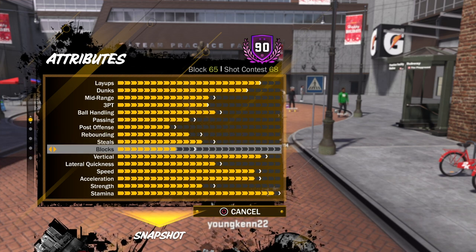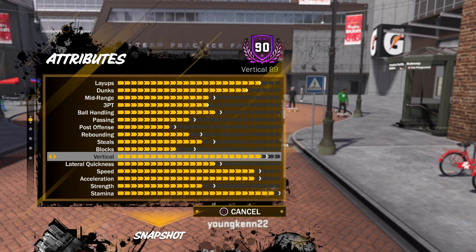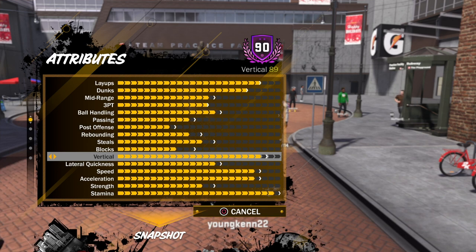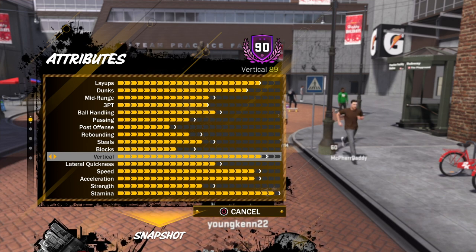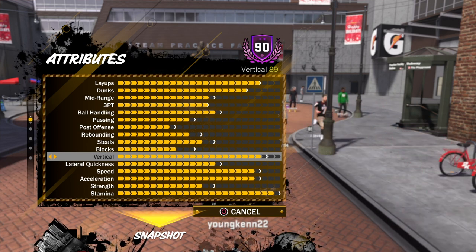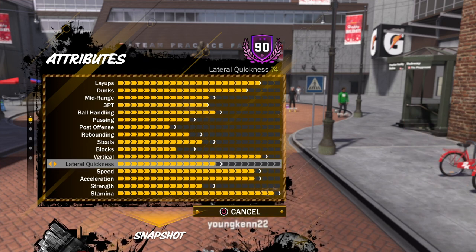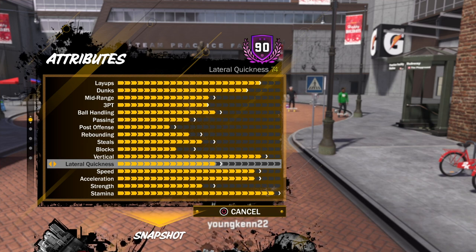Blocks — the blocks are kind of lame, but I still be getting my blocks in because I know what I'm doing. My vertical is 89 — y'all can already tell this character is going to be OP on offense. So offense is your thing; defense, you're just going to have to do you. But offense, this build is OP.